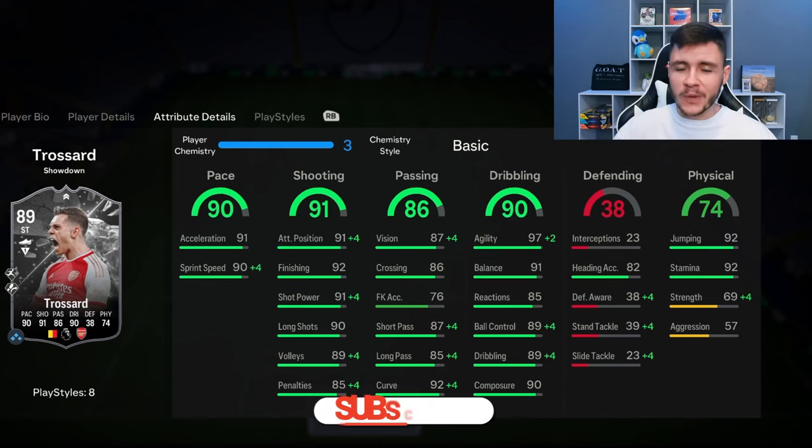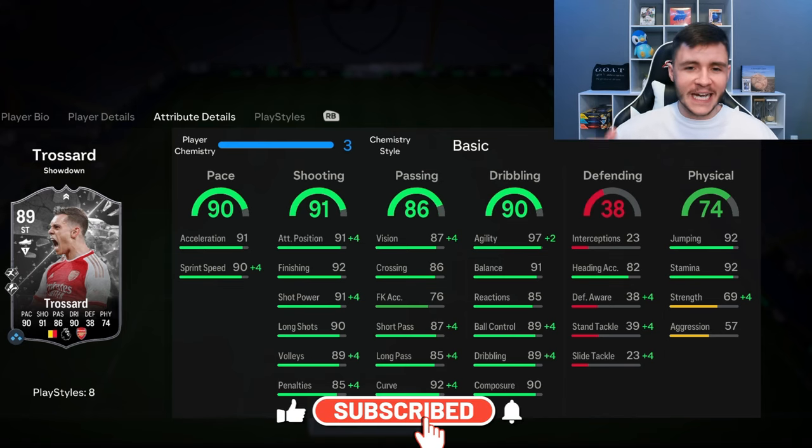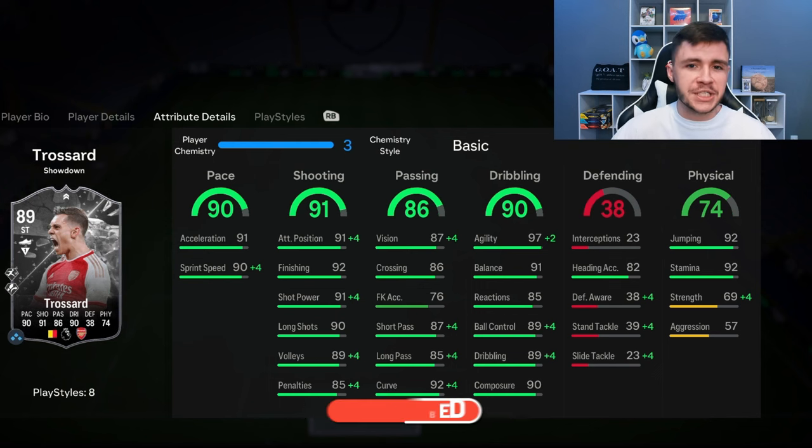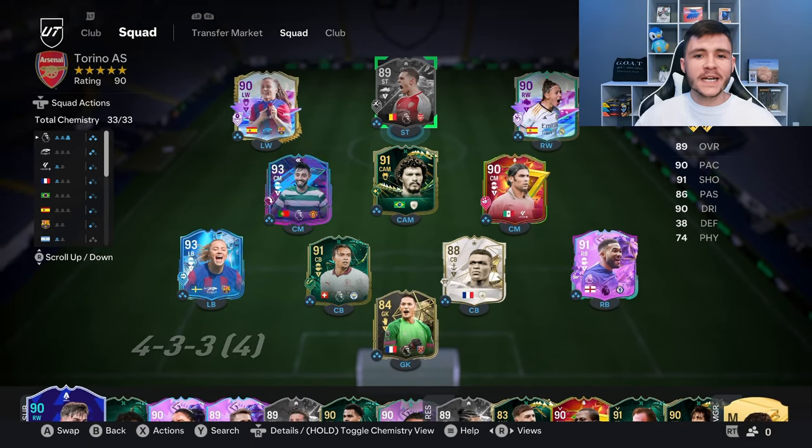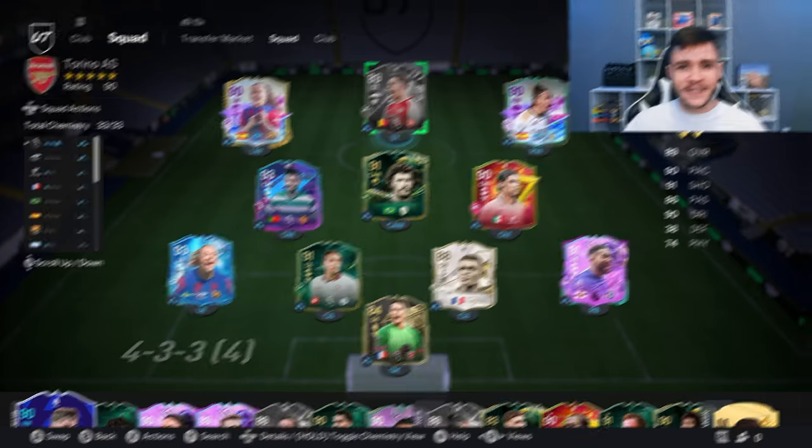If you guys enjoy these FC 24 player reviews, go ahead and leave a like on today's video and also consider subscribing to the channel if you are new — it would be greatly appreciated. This is the team we're going to be using in Foot Champions to test out the new Trussard card. We're going to be playing him as a left-sided center forward in the 4-3-2-1 formation. Without further ado, let's jump into game number one and see how good this card really is.